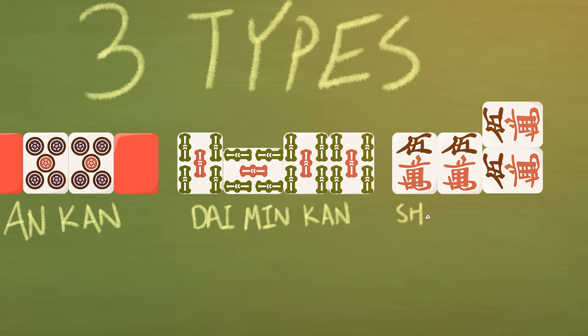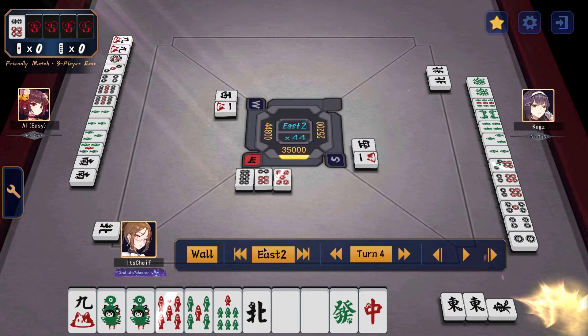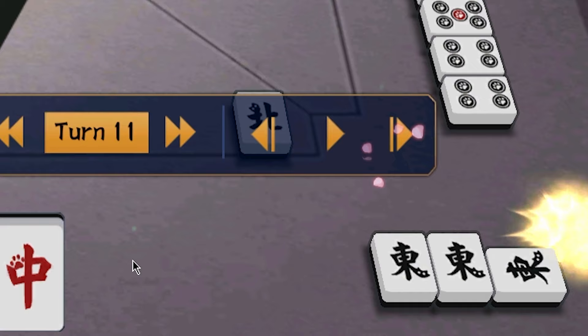The final type of Kahn is called a Shou Ming Kahn, or Added Kahn. This is when you get the fourth tile of a triplet that you've obtained via a Pon. And because you called Pon in the first place, your hand is no longer closed and therefore you cannot call Reach.